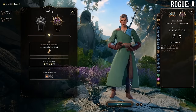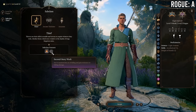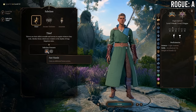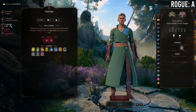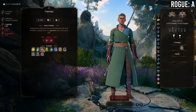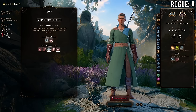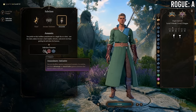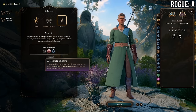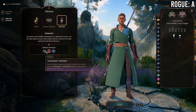At 9 Monk / 3 Rogue you gain a rogue subclass and your Sneak Attack goes up to 2d6, in exchange for losing Improved Unarmored Movement and Purity of Body. Rogues are pretty front-loaded at level 3 — Assassin makes you better at leading off in combat, and Thief gives you an extra bonus action. This is a really good level. If going Monk/Rogue, unless just dipping one level for skills, you definitely want to go at least 9 Monk / 3 Rogue.